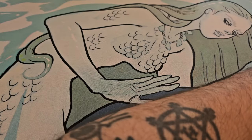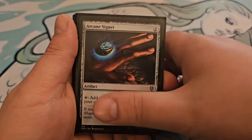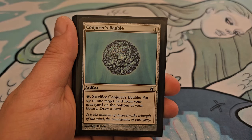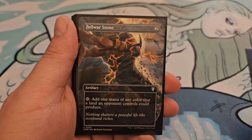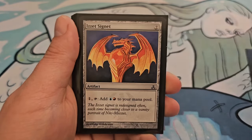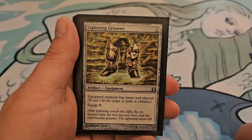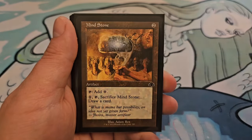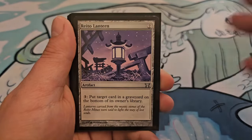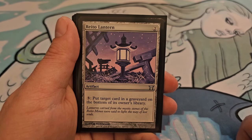Next up is artifacts. Arcane Signet costs 2: tap to add 1 mana of your commander's color identity. Conjurer's Bauble costs 1: tap and sacrifice it to put up to 1 target card from your graveyard on the bottom of your library, then draw a card. Fellwar Stone for 2: tap to add 1 mana of any color that a land an opponent controls could produce. Izzet Signet costs 2: pay 1 and tap to add blue and red. Lightning Greaves costs 2: equipped creature has haste and shroud, equip for 0. Mind Stone costs 2: tap for colorless, or pay 1 and tap and sacrifice it to draw a card. Relic of Progenitus costs 1: pay 3 to put a card in a graveyard on the bottom of its owner's library.